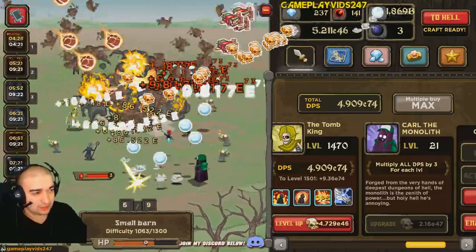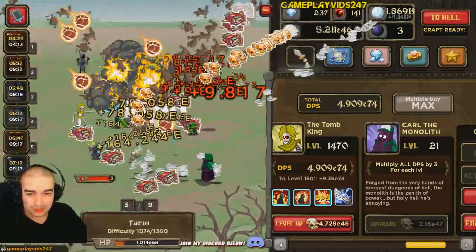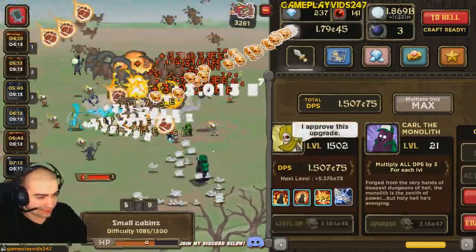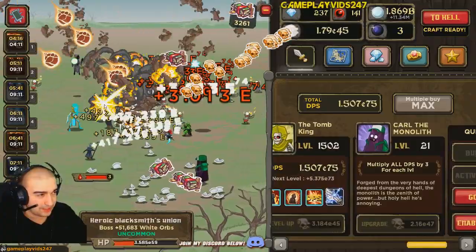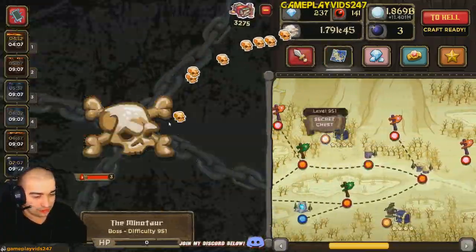Currently sitting on 237 diamonds with 141 bloodstones. Very, very close to 2 billion orbs, so hopefully we can get there today. If we can't, I'll be quite disappointed, but I reckon we'll get close. I can't see why we wouldn't get close to it.